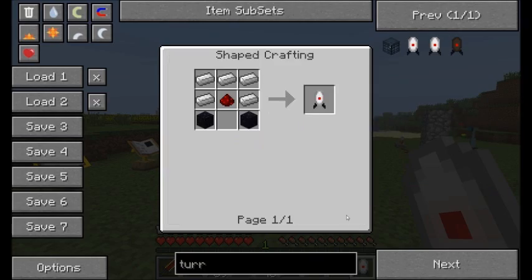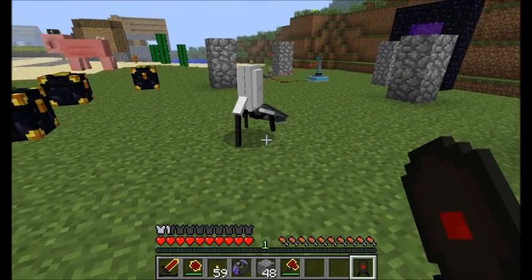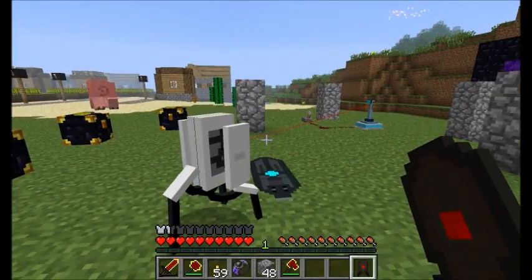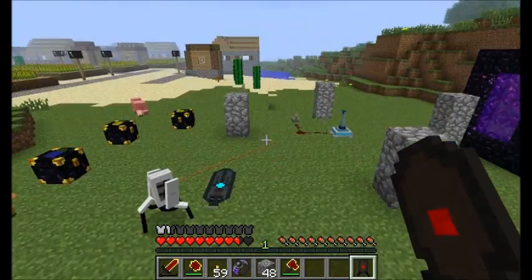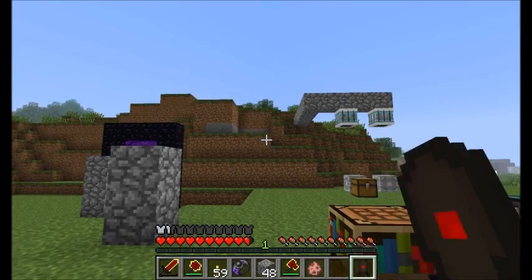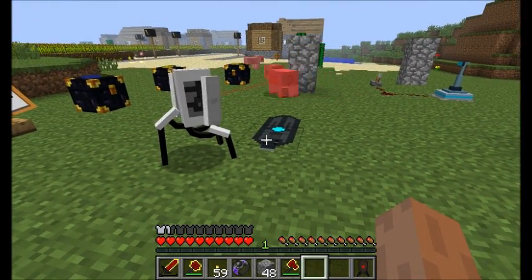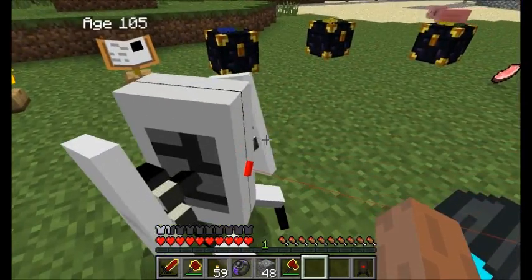Next up, we've got the turrets — everybody's favorite. Simply place them down on the ground and they will hang out there, looking around, trying to find some enemies to attack. Careful — they will attack you. There's a configuration file setting for what they can and will attack. You can set them to attack only friendly mobs or only enemy mobs, but they should attack everything by default, including you. Just knock them over to disable.